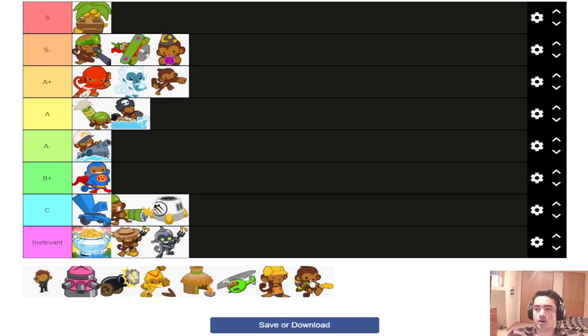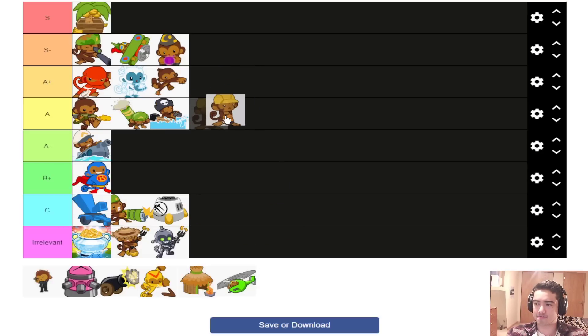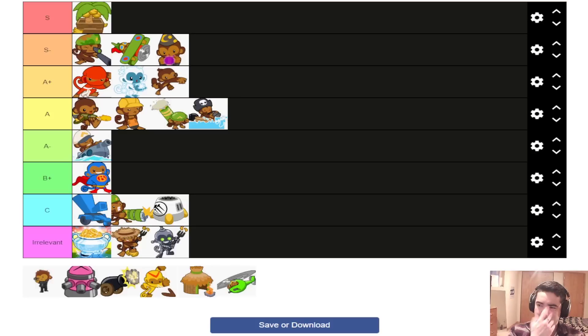Glue Gunner I'll put in A. Glue Hose is probably one of the upgrades that needs a nerf the most — it's only around 2,200 and it defends like everything. It doesn't have camo detection so it's not quite as good as Ninja or Ice, but Heli Farm Glue on maps where ice isn't super good is really strong. Glue Hose being so strong enables strategies like Ninja Ice Glue, which is the best Glue strategy. NG also goes in A — the Bloon Trap is so strong at only 3,800, makes you an insane amount of money, and really hurts eco players.